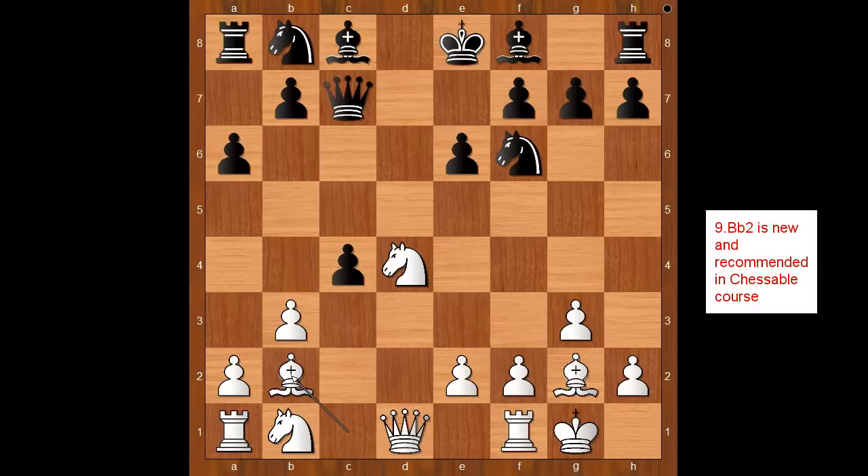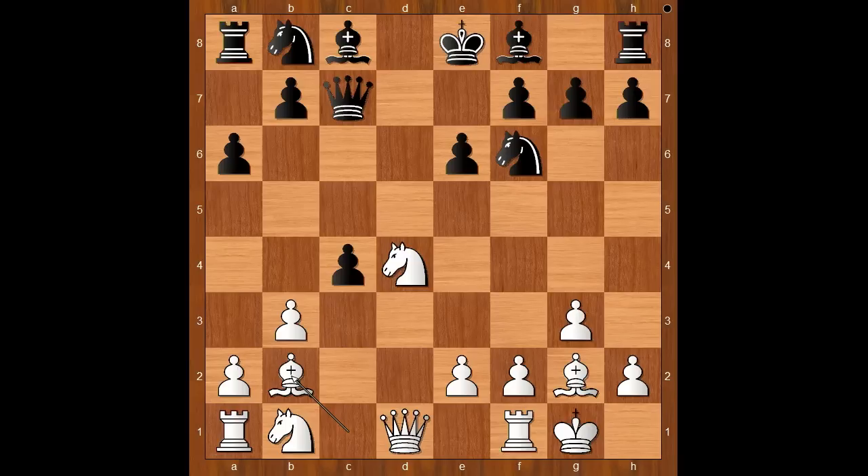Recommended by Chessable. Caruana spent 25 minutes on his next move. He played c takes on b3. This is a very logical move, isn't it?